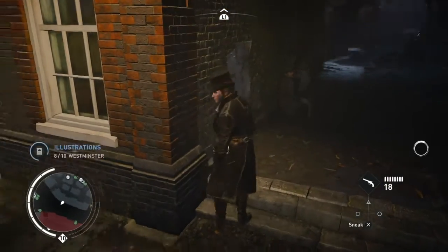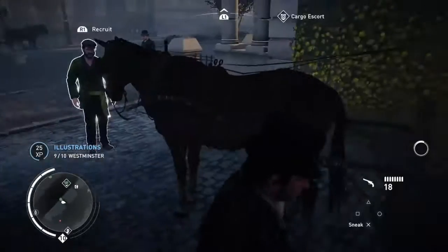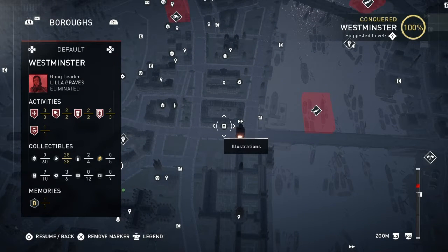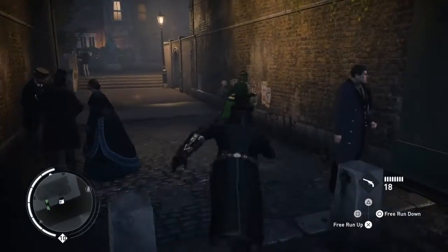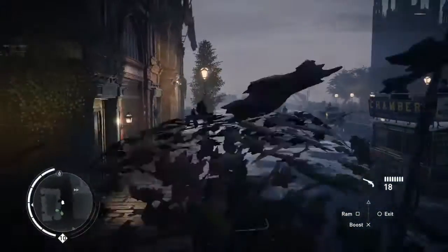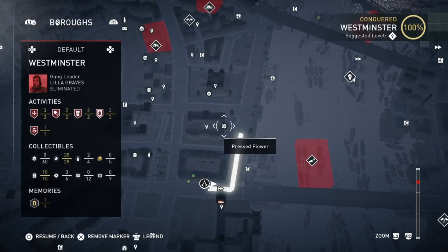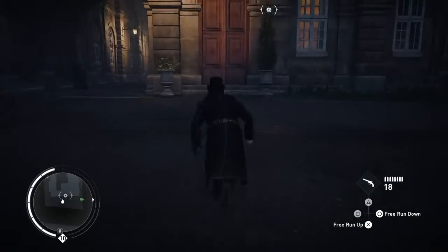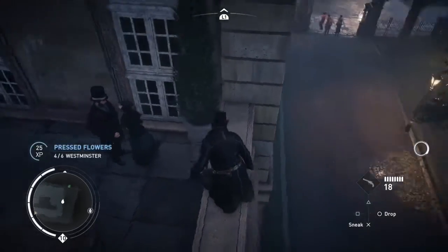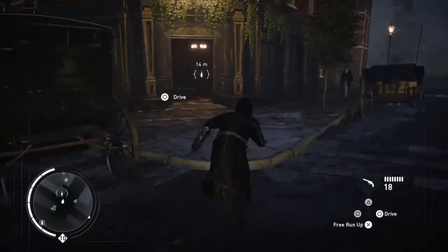Then we go and get another illustration — another illustration over here. Just go to the carriage and you'll find it there. From there, this flower is up higher, so go right to where you've got to go, up the building, and grab the flower. Next is a beer bottle just down the side here, in the pub.